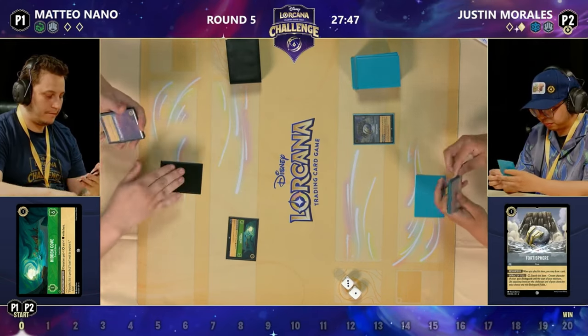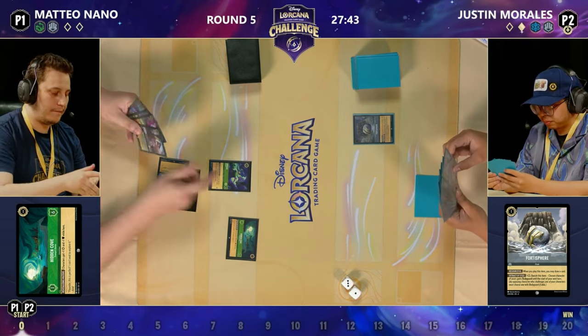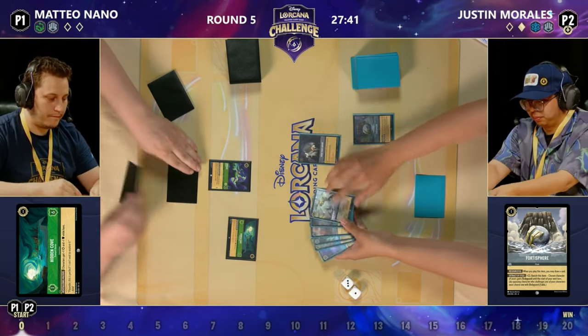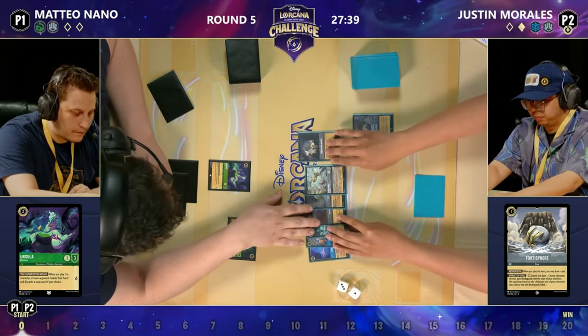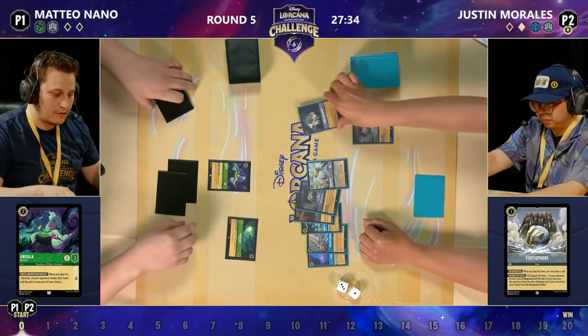We saw Mateo with that turn one Hidden Cove and nothing else. Justin plays the Popsicle, draws one, and passes back to Mateo, who has the Ursa Deceiver — not bad going. Justin is putting that Grab Your Swords to the side, I think because it's his only song.